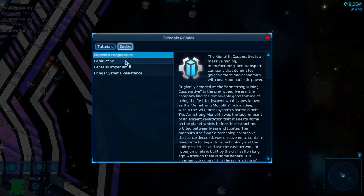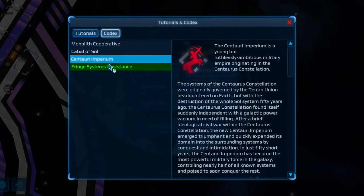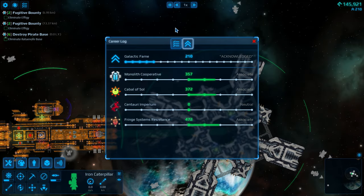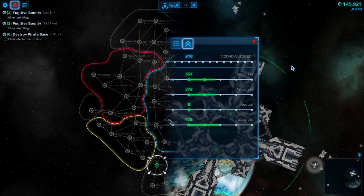Story? There isn't one. There are four factions to interact with, each with its own lore. You can raise or lower your relations with each one, and that's about it. Cosmoteer is taking the RimWorld route and letting you, the player, craft your own story.